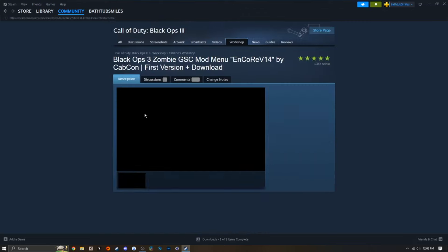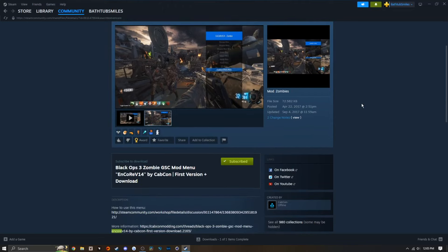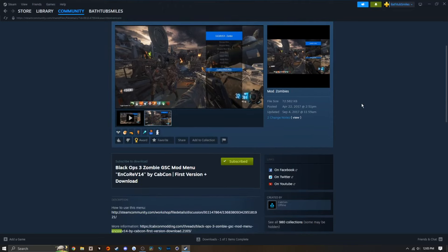There are going to be a couple of options when you search this — we've got a Zombies GSC menu and then we've got the multiplayer mod menu. Obviously focusing on Zombies today, but you can play around with the multiplayer; it's the exact same process I'm showing you now, just the multiplayer side of the game.